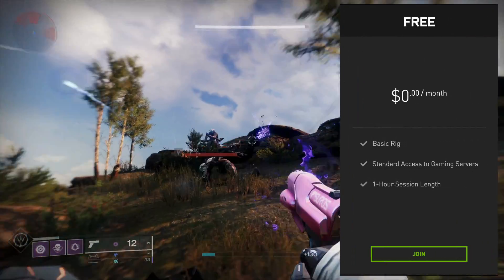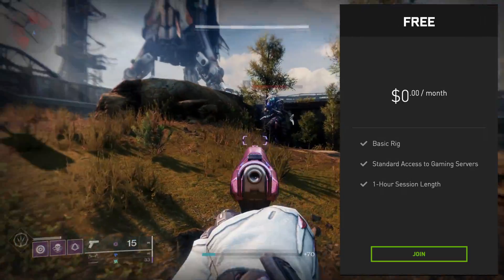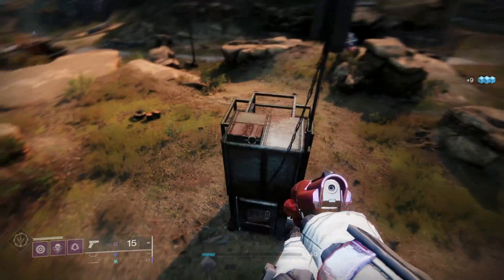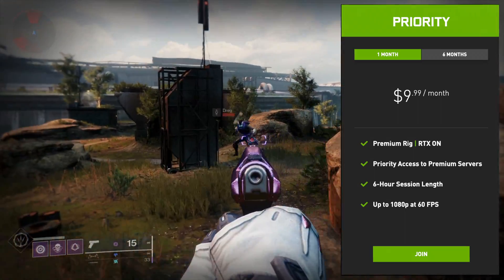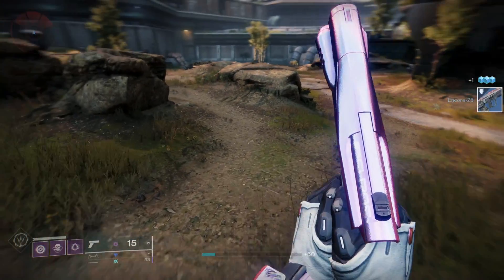With the free tier, you get standard access to gaming servers, which may mean you'll get a wait time when trying to launch more popular games like Fortnite. You'll also get up to 720p at 60fps and a session length of 1 hour. With the priority tier, you get a premium rig with RTX on, priority access to premium servers meaning no wait time, up to 1080p at 60fps, and a 6-hour session length.